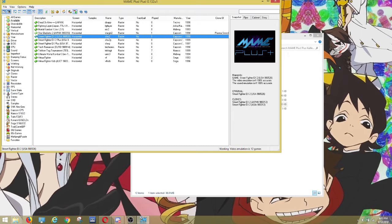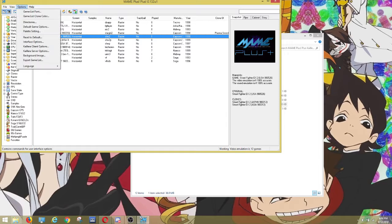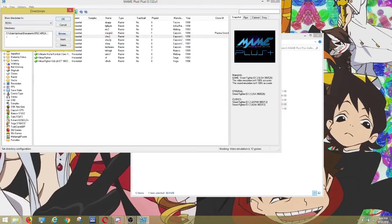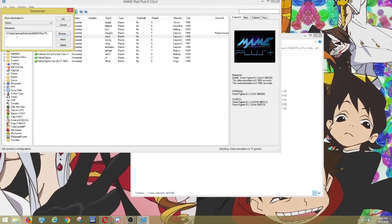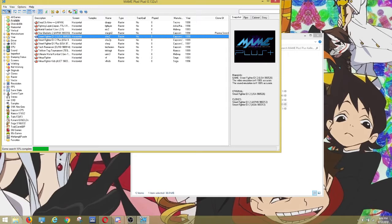The first thing you do — even though you see everything green here, ignore this — go straight to Options, go to Directories, and navigate to where your ROMs are. Mine are on my desktop, so I click there. That's the directory of my ROMs. I'll hit OK and then start scanning all the ROMs in there. It shouldn't take long — actually not long at all.